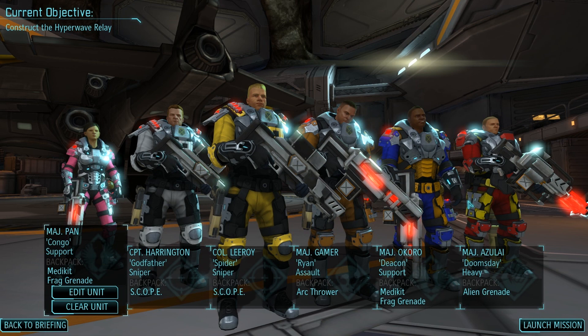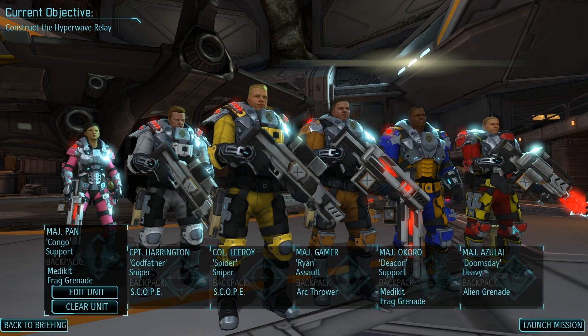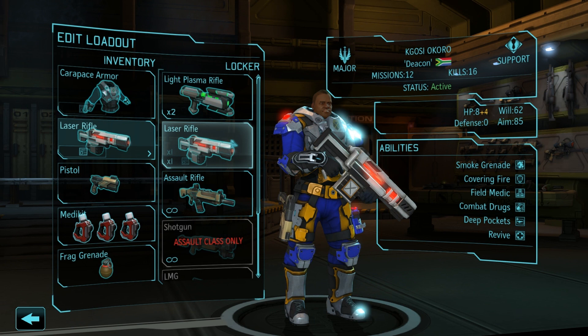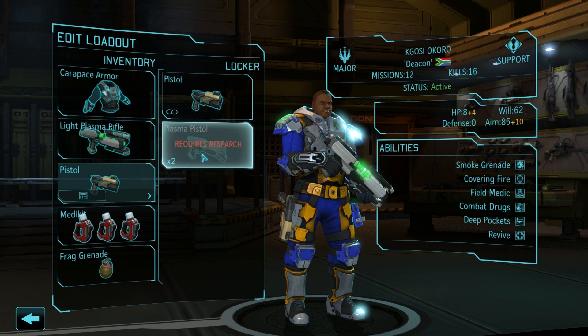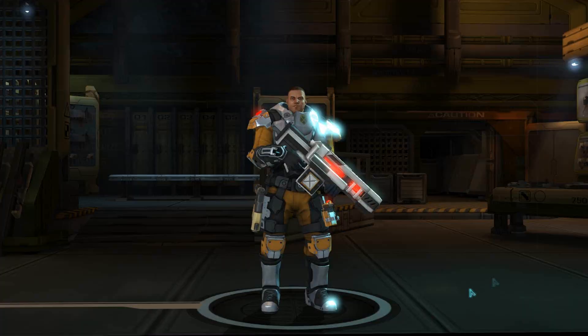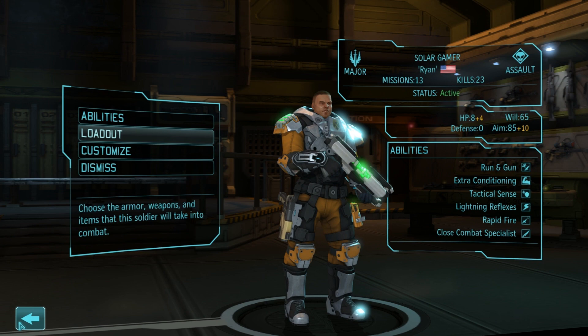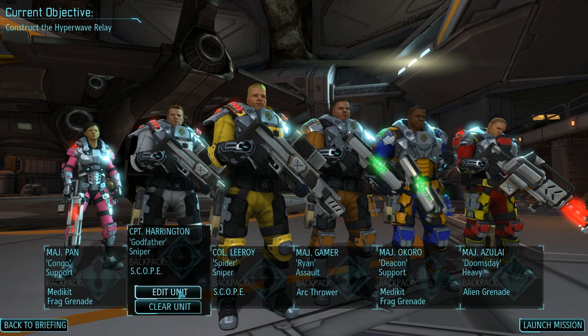I think we have two plasma rifles, so we'll give one to Okoro. The ammo changes — that's a separate thing, and his ability to carry more than one item is where the frag grenade comes in, so that's much better. We'll give one to me as well, and Zoo is just going to have to wait. Did we get that scope upgrade? I think we did. Let's head out and capture this thing.